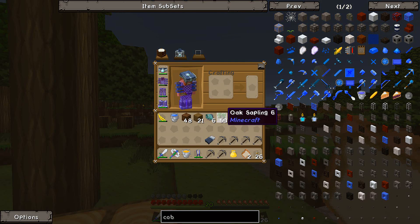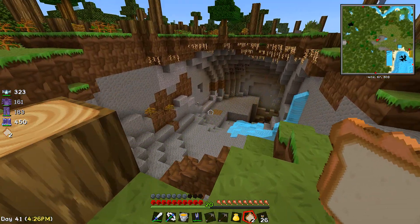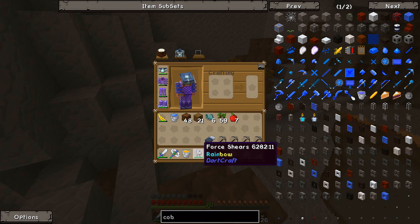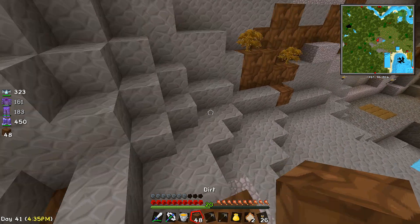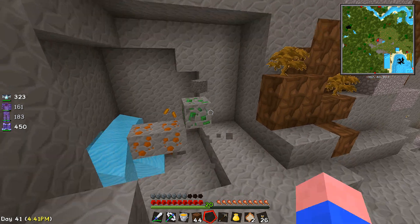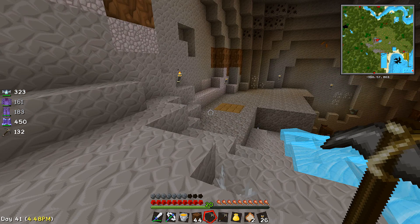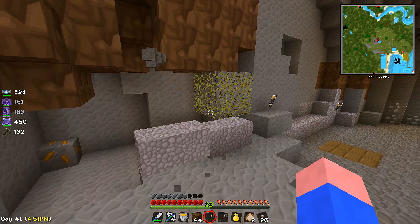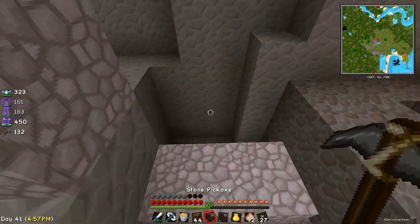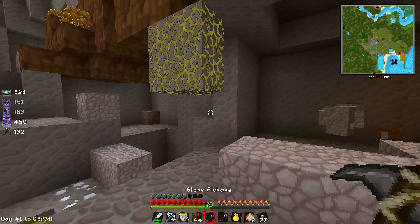Alright, what do we have here? 58 saplings. Alright, let's go down and mine some of this away. Let's see here — make sure that we don't... Okay, that's fine. It's over here really where I want to do this. Be careful I don't fall down into the area.